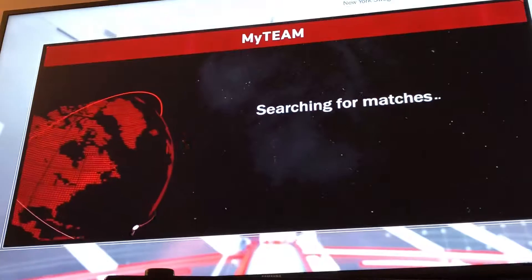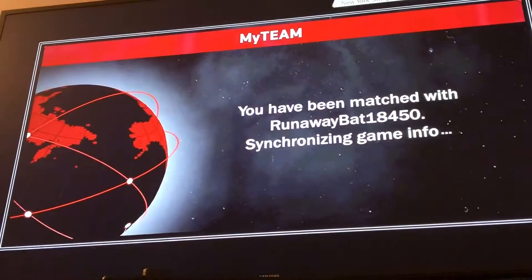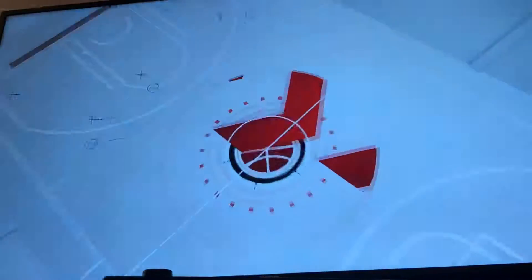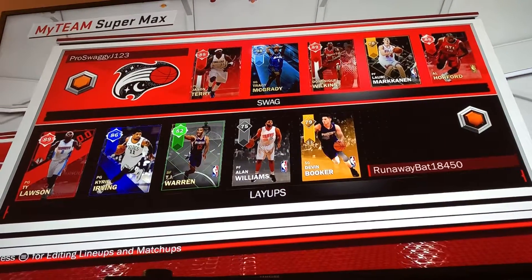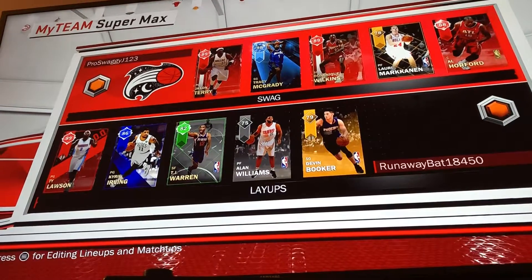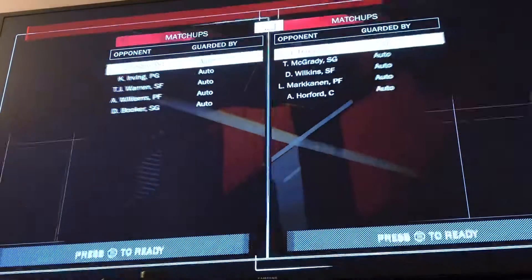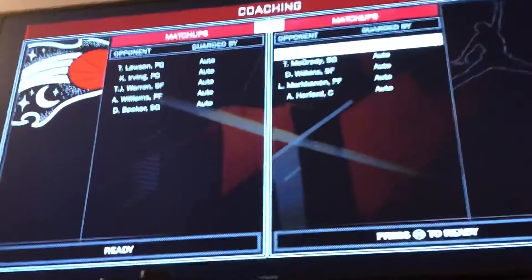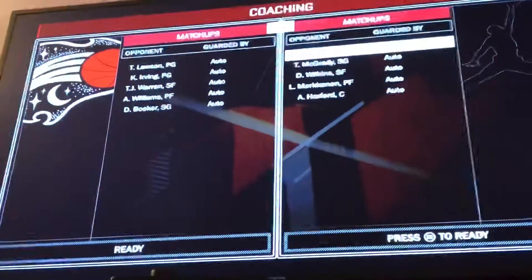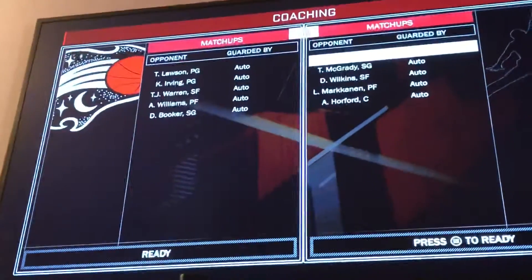I'm gonna show you guys the raw full gameplay footage — we will not take any cuts because I like showing you guys the full gameplay. He's running Devin Booker — Devin Booker at center. Okay, so he's pretty small ball too. He's got Ty Lawson and Kyrie, but T-Mac should just cook this game, T-Mac should just dominate.